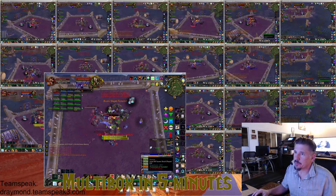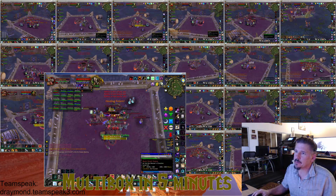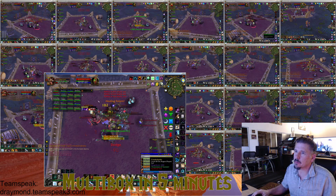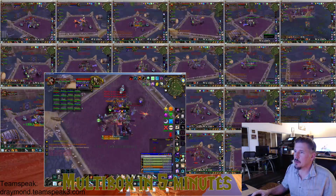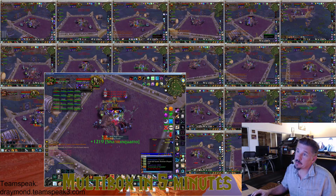Bursting. Bursting. Brainwash. Healing ward — kill that thing fast. Kill brainwash pretty fast too; that thing's a pain. Back on Jindu, and now suddenly he's at 36. I'll take that.